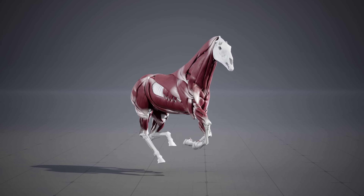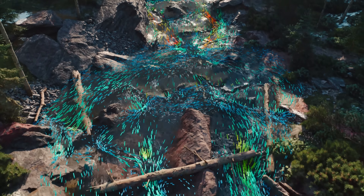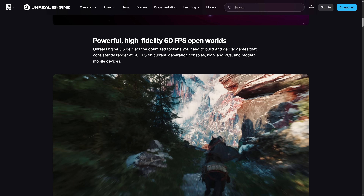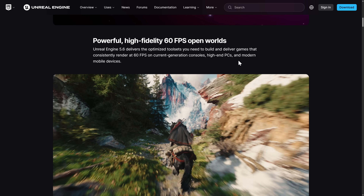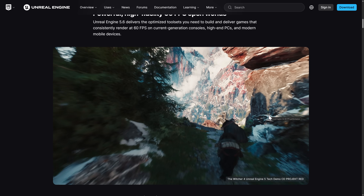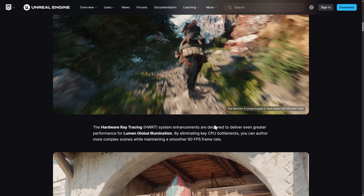Now let's jump into the release notes and go through them. A lot of it is around performance — moving towards 60 frames per second on high-end PCs, modern phones, and consoles. All of the demos they were showing of Witcher 4 running, they said it was running on a PlayStation 5 at 60 frames per second. So that is the target here.